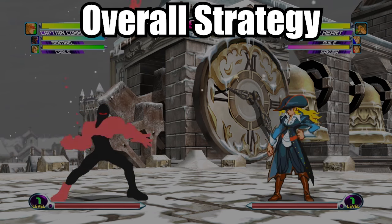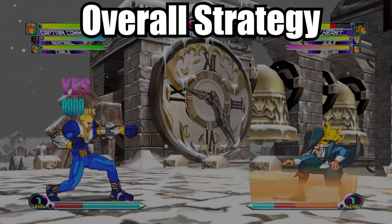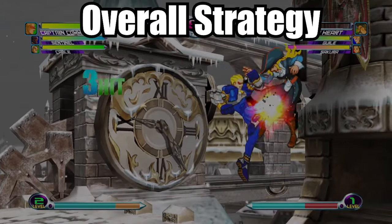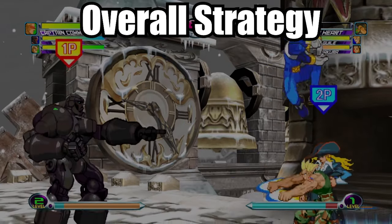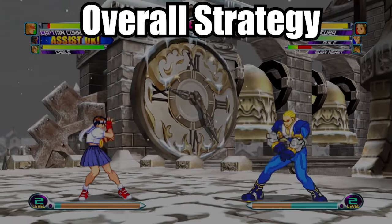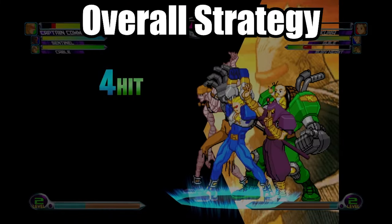Overall, Captain Commando plays sort of like a shoto — he has a fireball, an anti-air, and a kick attack that moves across the screen. In the hands of a pro player, he is definitely a formidable opponent. His Captain Corridor is one of the best anti-air moves in the game, and as an assist the attack itself is god tier. One of the cons of his gameplay is that the captain doesn't have much mobility in the air. Also, his launcher has range, but the timing is really tight if you want to combo with it. With that being said, here are some tips to help your gameplay with Captain Commando.